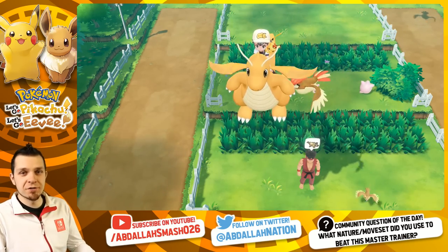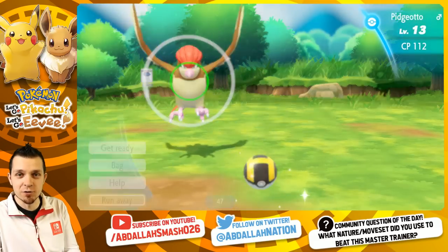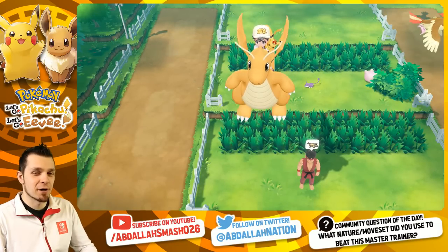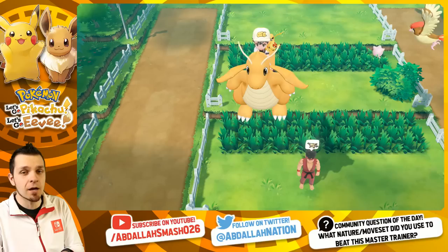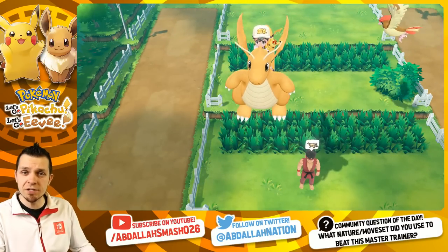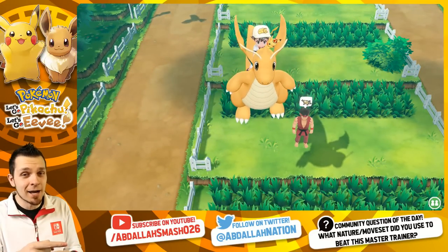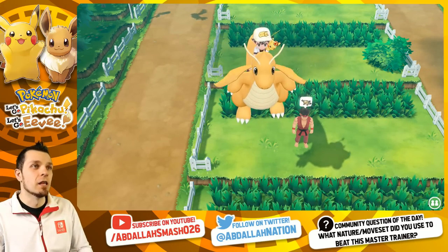What's happening everyone? It's Abdallah here bringing you guys another exciting episode of Pokemon Let's Go Pikachu and Pokemon Let's Go Eevee on Nintendo Switch. Today's episode is all about the Mankey Master Trainer and the Primeape Master Trainer as well. We're going to show you exactly how to beat them relatively easily without the use of any candy, and we'll show you the locations too. If you've missed the previous episodes, smash that like button and share the video with friends.